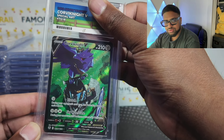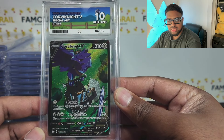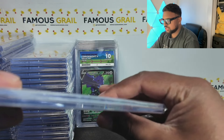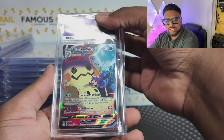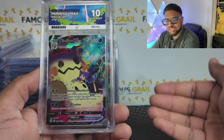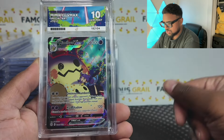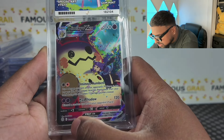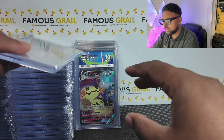Corviknight — I'm part of the Corviknight gang. The V one especially is one of my favorite artworks. That's from Silver Tempest trainer gallery. Next up, Mimikyu with Acerola — gem mint! I've never graded many of these with Ace before, but they have Ace labels for all of these — the artworks are awesome on them. This one's a Saito artwork as well.